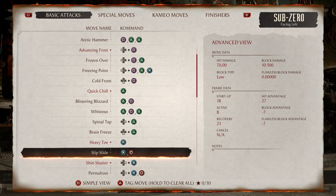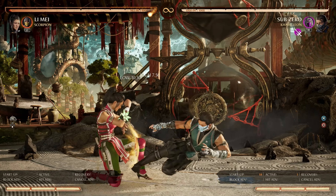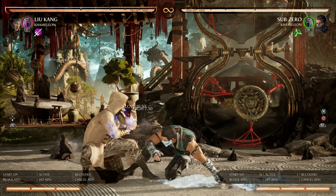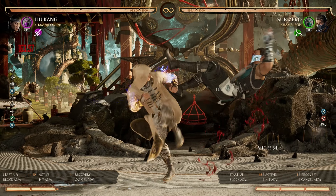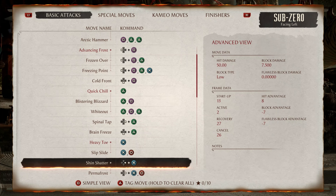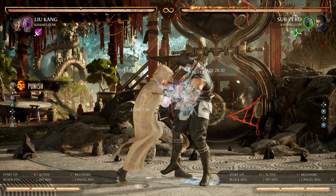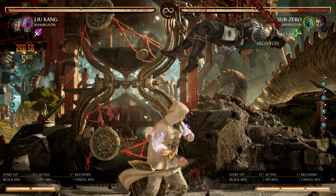Next, we have Slip Slide at negative 7 frames, punishable by a reversal such as Lee Maize, and also punishable by a character with a 6-frame starter such as Liu Kang. Following up, we have Shin Shatter at negative 7 frames — punishable by a reversal such as Lee Maize, and also punishable by a character with a 6-frame starter such as Liu Kang.